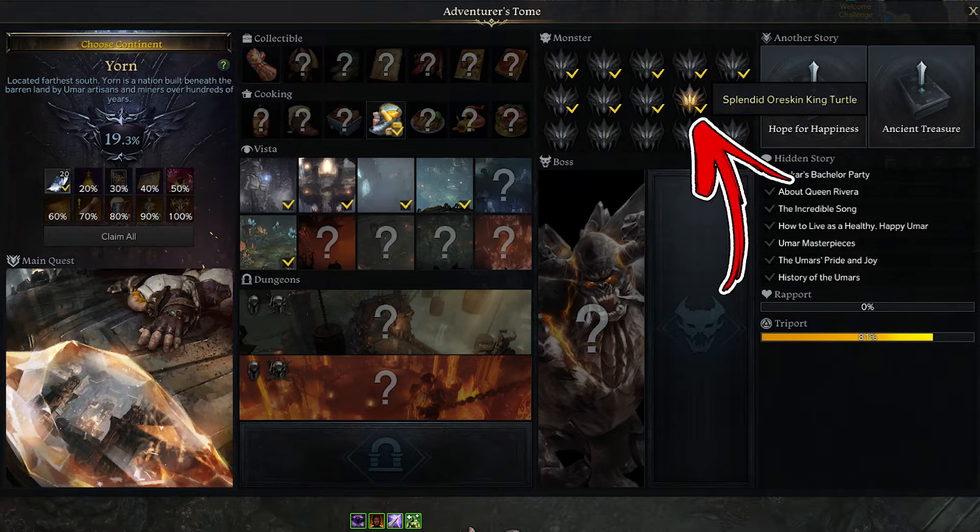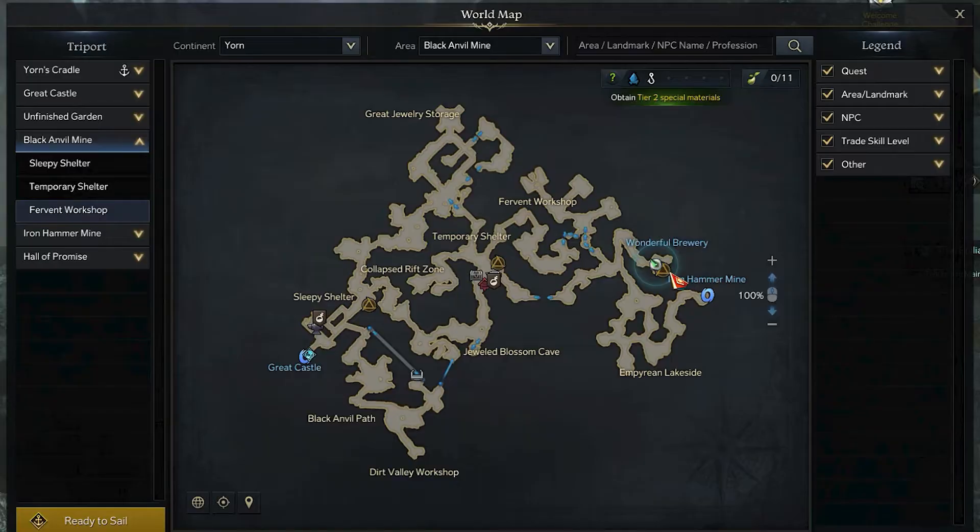In the Yorn continent, the ninth monster takes the name of Splendid Oreskin King Turtle. In order to find it, you have to visit the Black Anvil Mine area.